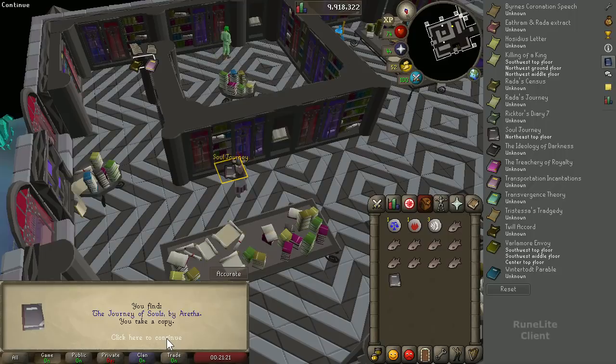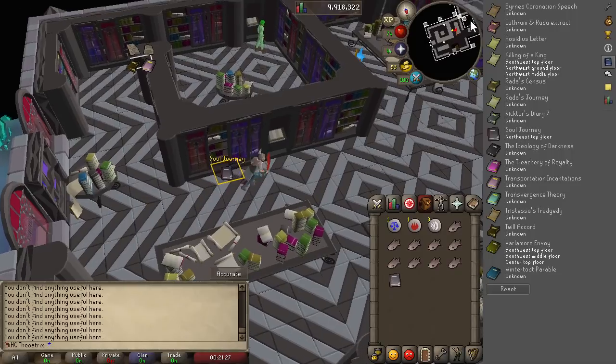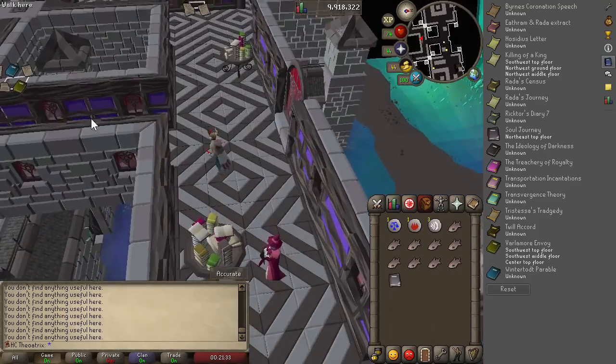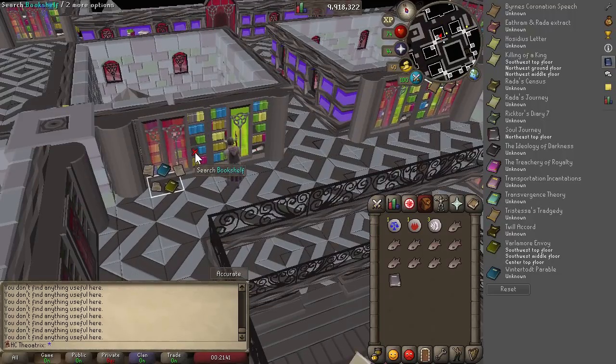For the Runelight client, on the right hand side, if you select the Arceus library tool it's going to come up with a list of all of the books that you can get. The slight advantage of this tool over Wooks's tool is that you don't need to input where the books are — once you find them it automatically syncs throughout the client.